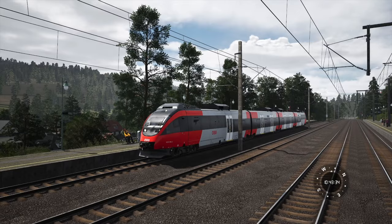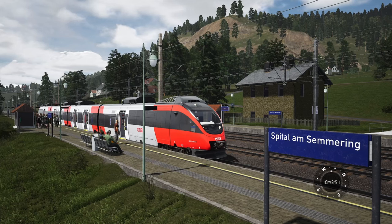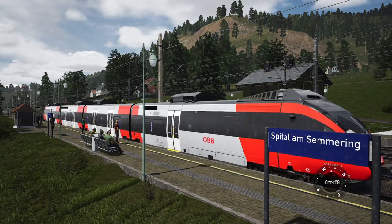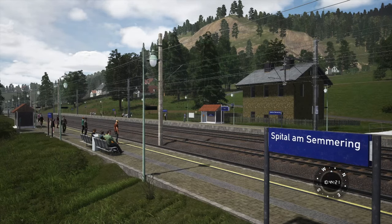Here's the next station after Mürzzuschlag — Spital am Semmering — where a 4024 is sat. If you get this route and want to play it, you're going to want to choose the 4024 because that's pretty much going to be an all-stopper. A lot of the inner city trains led by the Taurus are going to be two stops — start in Mürzzuschlag or Wiener Neustadt, stop maybe at Gloggnitz and Semmering, and that's it. There are quite a few stations on this route. The 4024 sounds, sadly, are straight from the Talent 2 — recycled, quite crusty and stale by now. At least they did update the Taurus sounds.